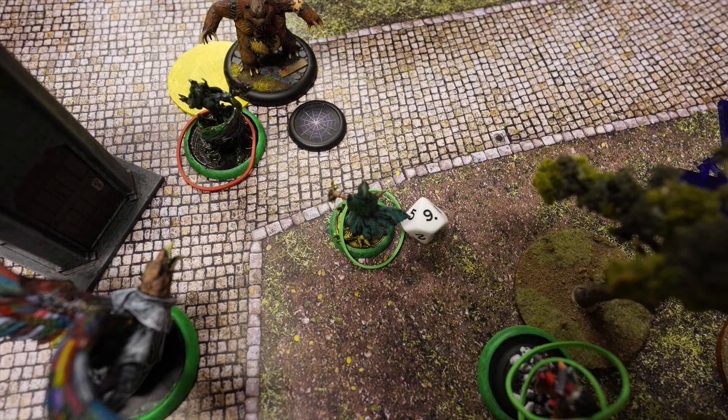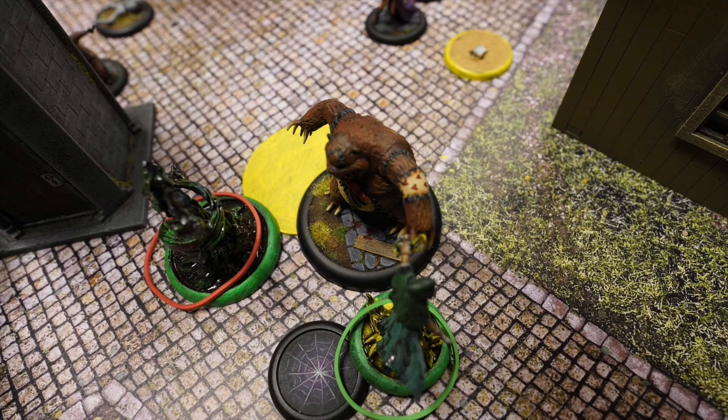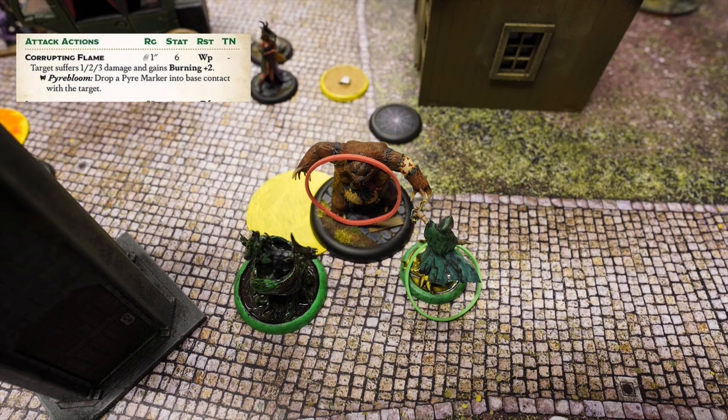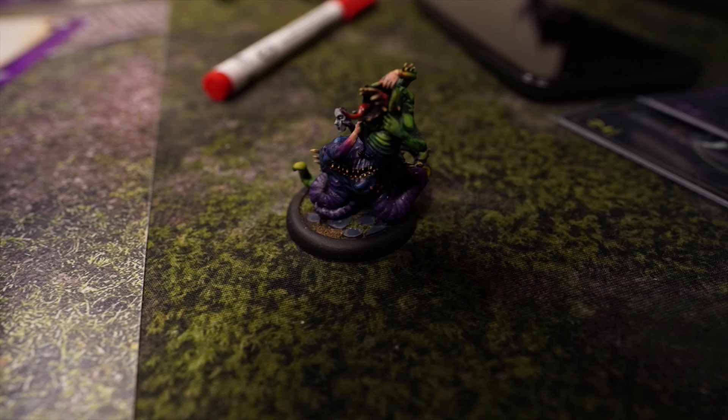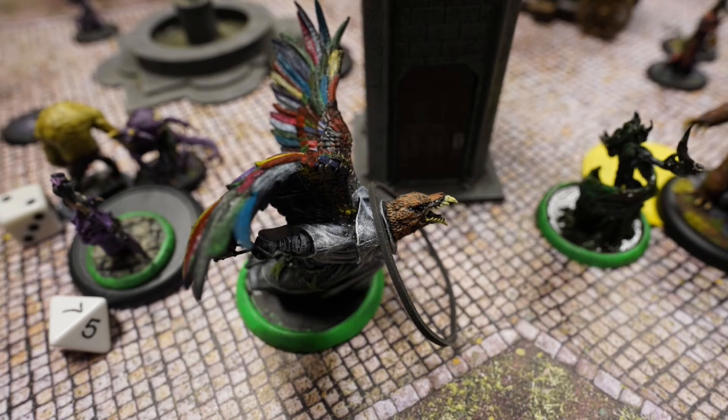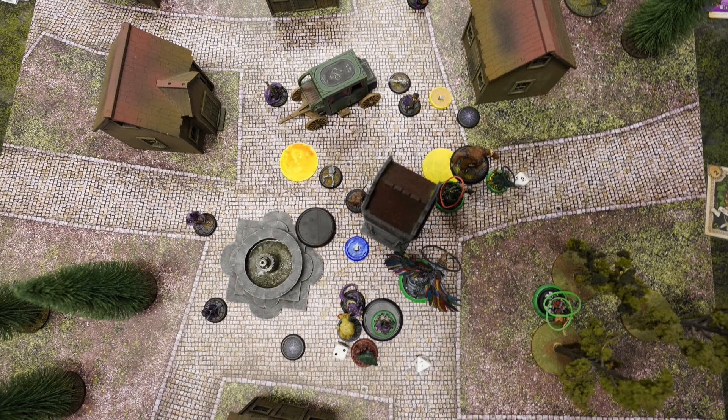The mindless zombie fails the willpower test on the shoot attack, and the Alp that was summoned before emerges — and when it emerges it can deal damage to surrounding models. Reva activates and — you don't see this often — she charges Teddy. Her attack delivers two burning on just a hit. Insidious Madness emerges from Buried, giving Reva and Big Bird both Distracted. Black rubber bands mark Distracted. That ends round two.